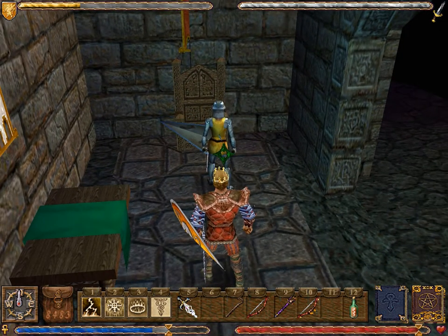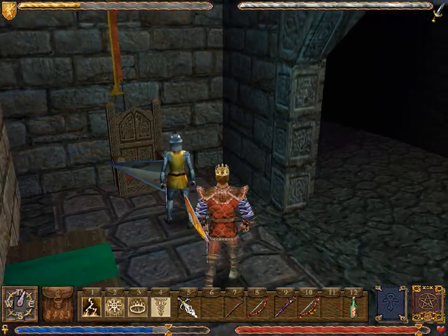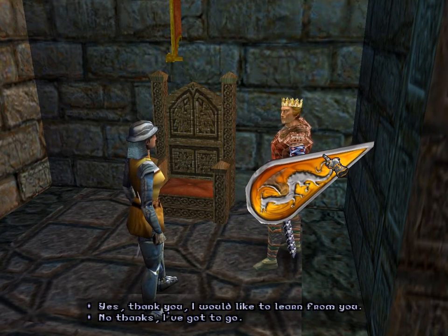The Avatar is a master in everything — well, not counting magic. He needs to reach the eighth circle by cleansing the Shrine of Spirituality. But in everything else he's a weapons master — except one-handed weapons. Still a journeyman. That's about to change with a little help from Lyssa. 'Hello, Avatar. Did you come back for more training?' I came back for training, period. And if you don't talk to her again, you won't get it. There's no indication that she is where you get this final training — you just have to be neurotic, like me, and talk to everybody a bunch.